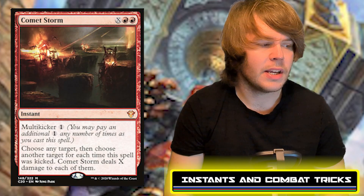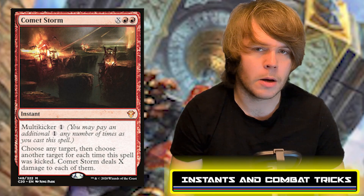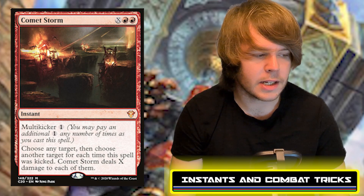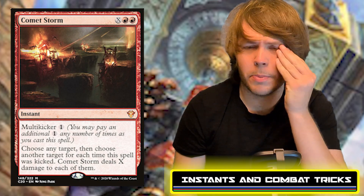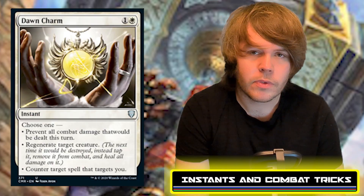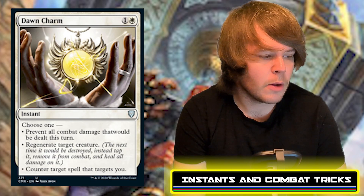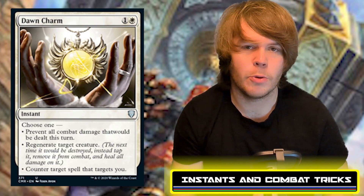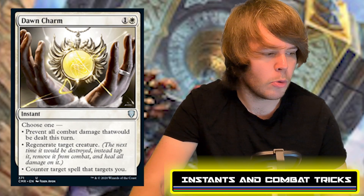Comet Storm costs red, red, and X with a multikicker of one — choose any number of targets and deal X damage to each for each time the spell was kicked. Great for selectively removing threats. Dawn Charm costs one white and one generic — choose one: prevent all combat damage this turn, regenerate target creature, or counter target spell that targets you. Nice utility to stop problematic plays.